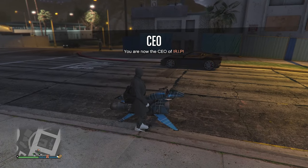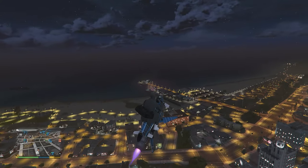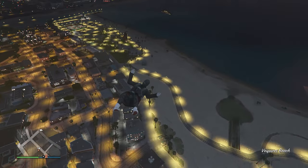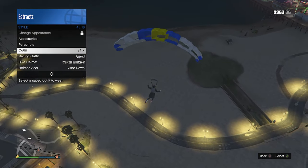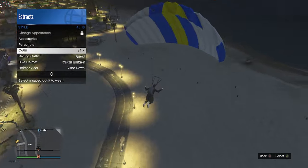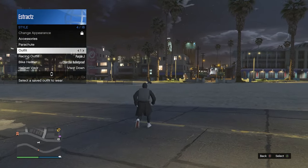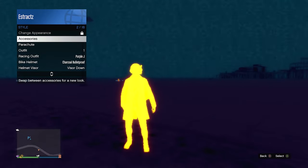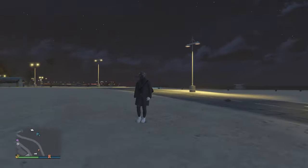Once you have the duffel bag, the vehicle I'd recommend for this glitch is the Oppressor Mark II. Head over to the beach. Now that you're at the beach on your Oppressor, fly high in the sky, then jump off your Oppressor, pull your parachute whenever you think you're ready, pull up your interaction menu, go to style, and hover over the outfit slot we saved earlier with all our components. As soon as your character is landing and taking off the first strap of the parachute, re-equip the outfit again. If you accidentally press thermal, go to your accessories, go down to helmets, and press X on Xbox or square on PlayStation to deactivate the thermal. You will then see that you have the duffel bag on your outfit.